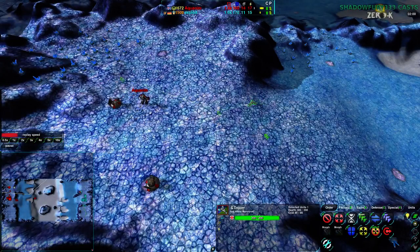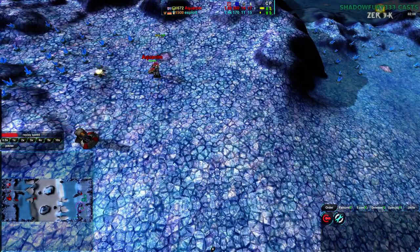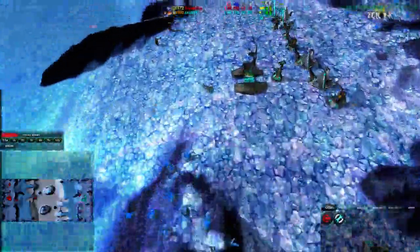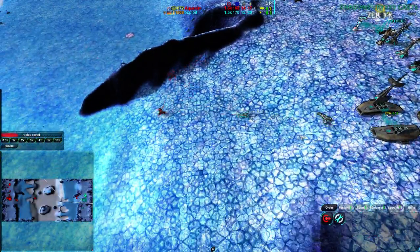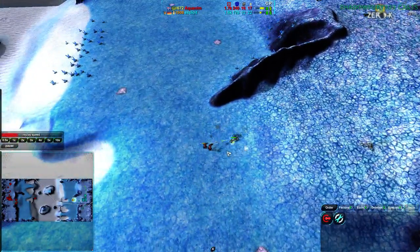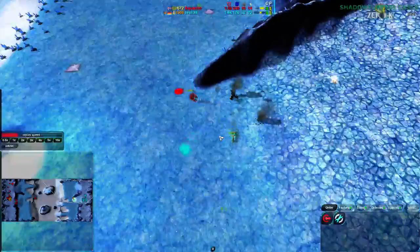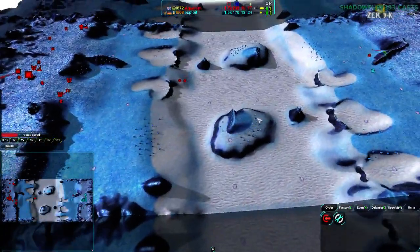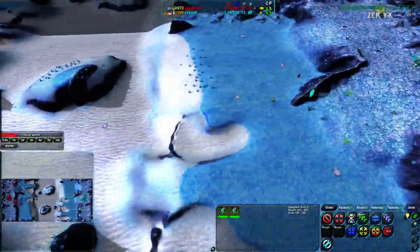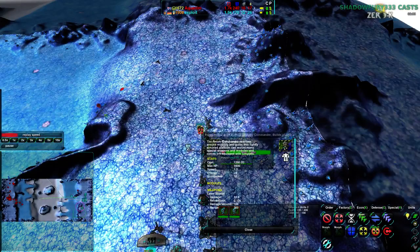One Dagger, however, is managing to get past and will find Aquanim's commander — but will basically go down right away, because one Dagger can't kill a commander. Five or six Daggers? Yes, definitely. But one Dagger? No, that's not gonna work. Exploit is pretty heavily locked up in their base right now. Aquanim on the other hand pretty much just got map control, thanks to those Glaives. Aquanim basically can just do whatever they want, other than the fact that Exploit's commander isn't really possible to kill at this point.